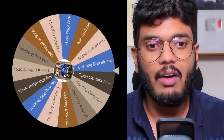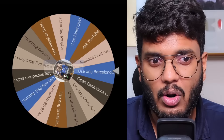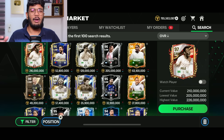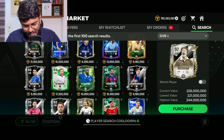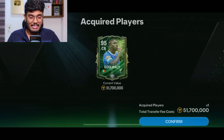Fourth spin: 'Use any Barcelona icon or hero.' I wish it was a Barcelona teammate so I could go for Suarez or Messi, but Barcelona icon or hero is still not bad. Whenever I get this option, I think of Xavi — he's got a nice 93 OVR card. Let's get him for 15.7 million. In the meantime, the Koulibaly purchase is done, so let's place him in the team.